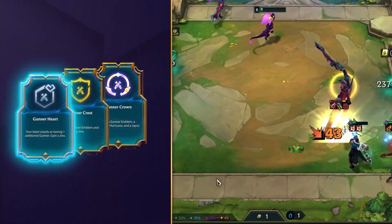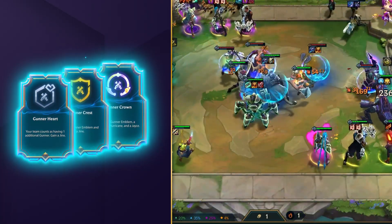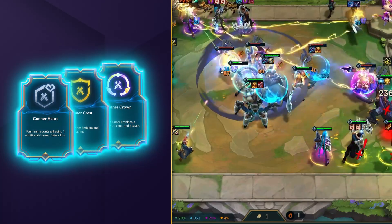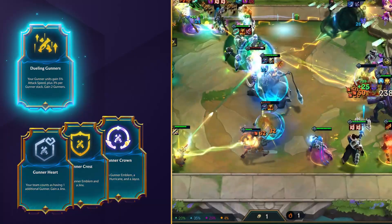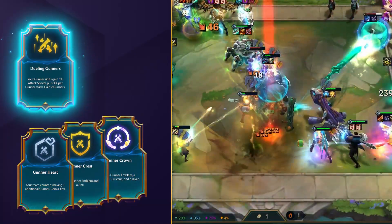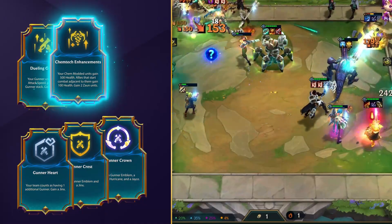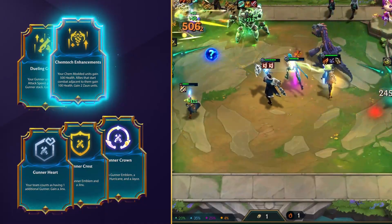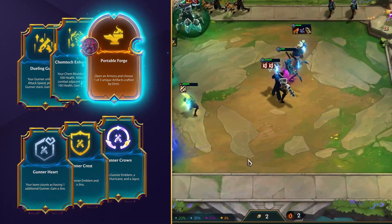For augments, finding a Gunner one is the best way to unlock this comp's best potential, so make sure you lock in this comp if you do come across an early Gunner Heart or Crown. The Gunner-specific augment Dueling Gunners is also a great choice, boosting the attack speed of most of your damage units. And as you run 4 Zorn in this comp too, the Chemtech Enhancement is pretty OP. Aside from those, any Ornn Forge augments to get huge items for your carries are ideal too.